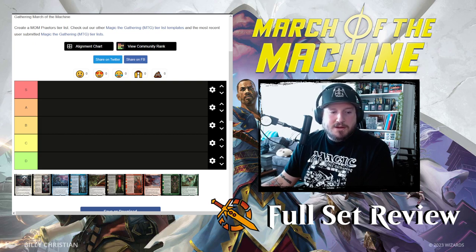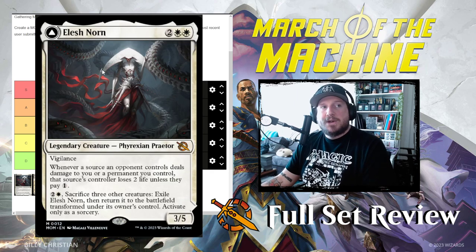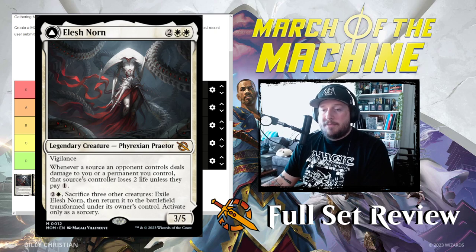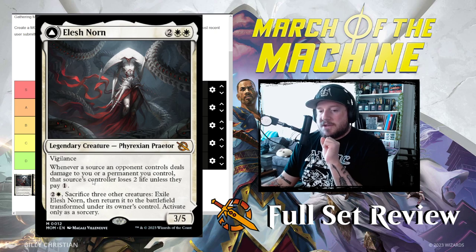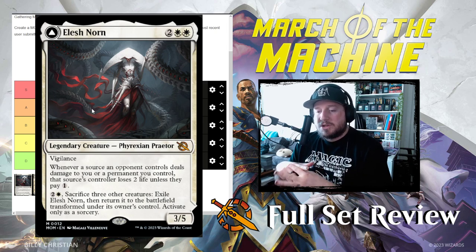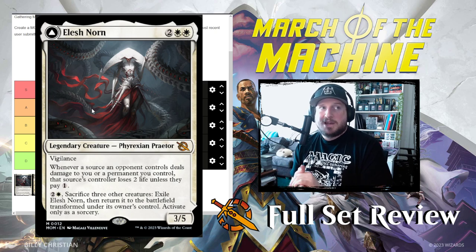Let's do this one at a time. Elesh Norn is first. It's fairly affordable for a three-five praetor with vigilance. Whenever a source an opponent controls deals damage to you or a permanent you control, that source's controller loses two life unless they pay one. So there's a little bit of a tax, but otherwise Elesh Norn could do nothing.